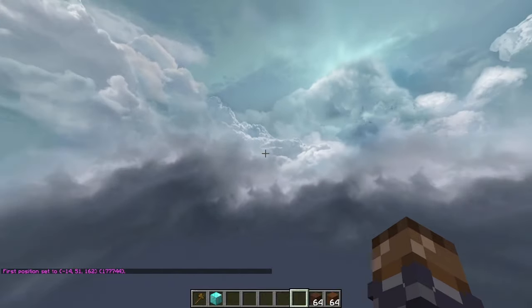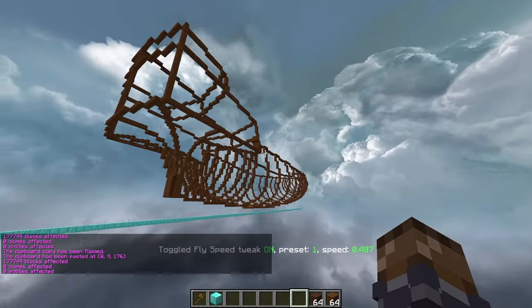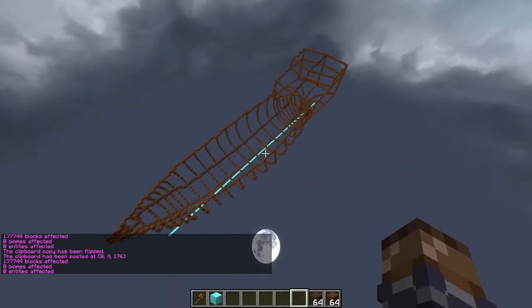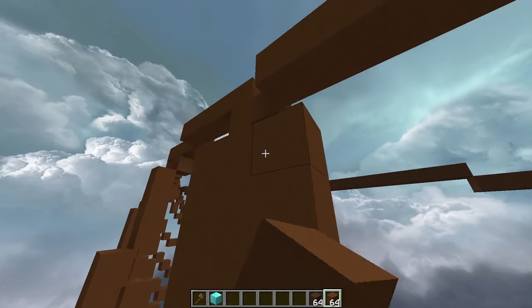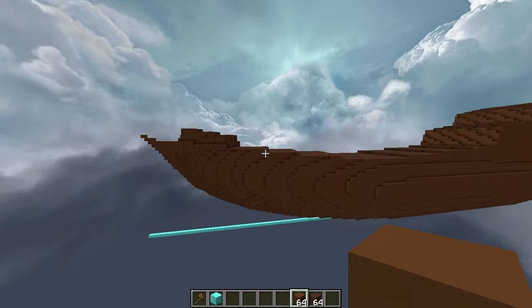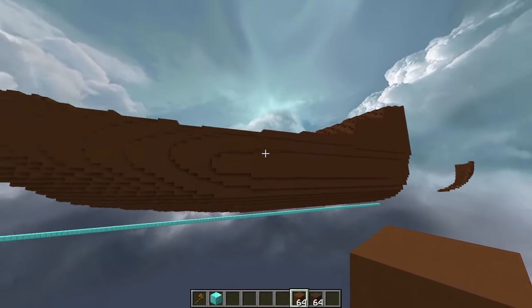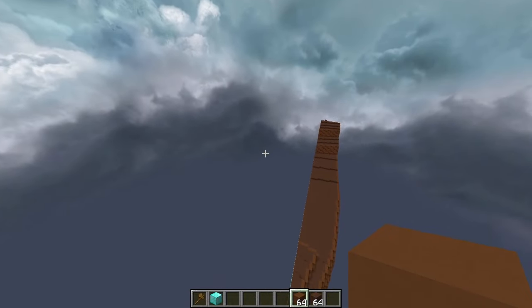Now using WorldEdit, we can copy this side of the ship to the other side, and you can really start to get a feel for the size of the ship. The next step is to fill in all these gaps. Quite a bit of time has passed and now you can see all this is filled in. I like the shape of this, so the next step is to just take all of this and mirror it over — copy, flip, and paste.